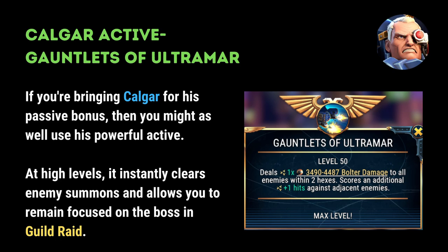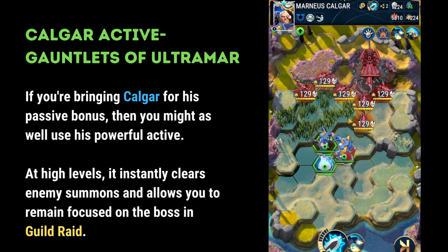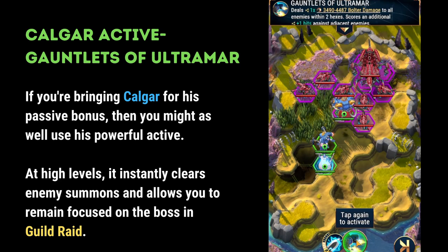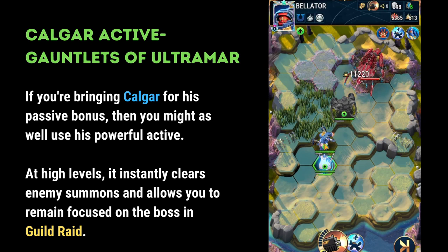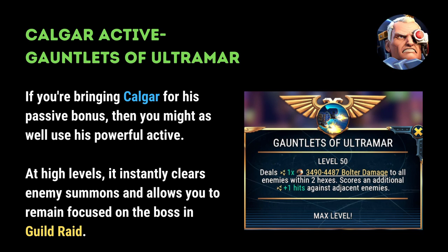On to the secondary recommendations. Top of the list is probably Kalgar's active, Gauntlets of Ultramar. If you're bringing Kalgar for his passive bonus, which you should do if you have him unlocked, then you might as well use his powerful active. Every boss in the game summons minions in some capacity, and therefore having a high level active allows you to clear through those minions essentially in one turn, letting the rest of your characters remain focused on the guild boss.